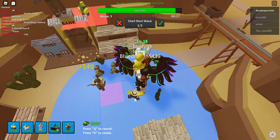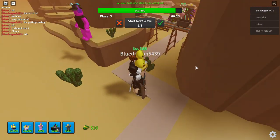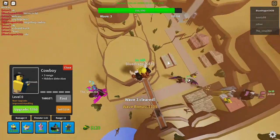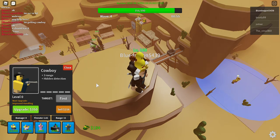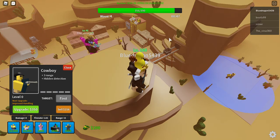It looks like this Cowboy is doing a pretty good job — that row over there looked like it got defeated completely, so that's good. Now I just need to protect that side, so I'm going to put a Cowboy over there. Hopefully the range won't glitch out, because there is a glitch in this game where for some reason the range glitches out.